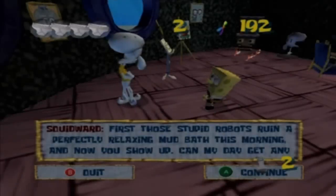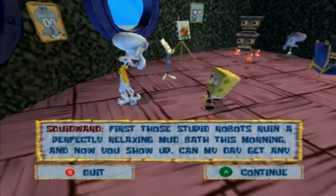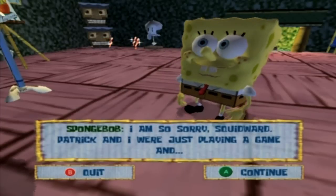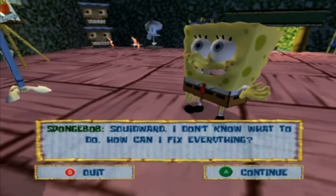Let's enter Squidward's house and see what's going on. He's in a mudbath and says 'You're a squid, not a freaking hippopotamus.' Patrick and SpongeBob were just playing a game. He says he should have known that whole robot problem involved both of them. Also, 'I' in the subtitle text is not capitalized — I guess that's just the font.